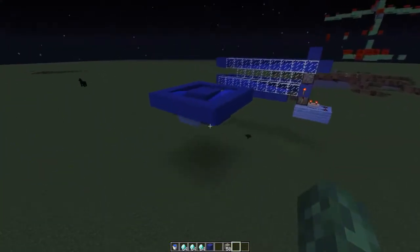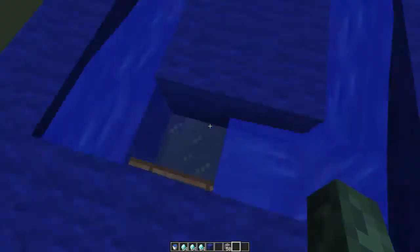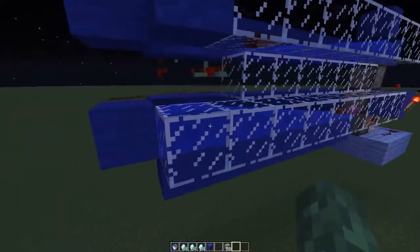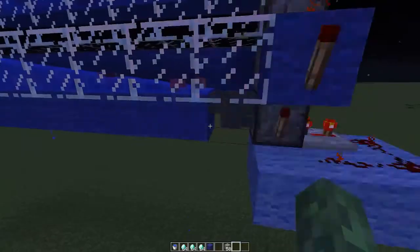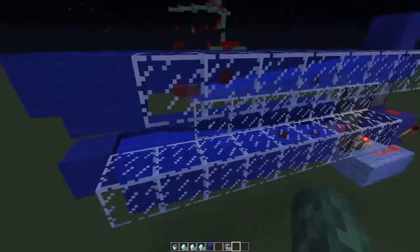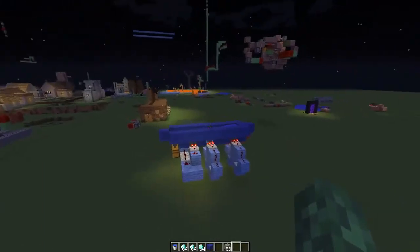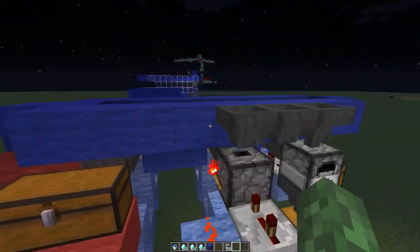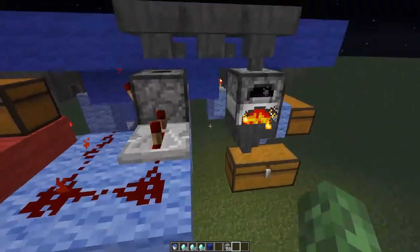Something you might want to do is put it into a loop like this, so that if it misses, it goes round again. Alternatively, something a bit more complex picks up the items here and sends them back up to the top, where they flow through again. But without overcomplicating things, you could just avoid throwing more than a stack of items in at a time.